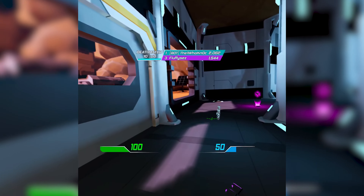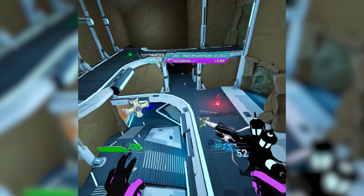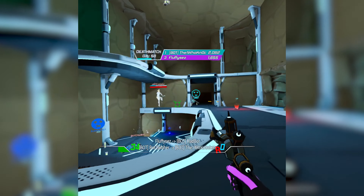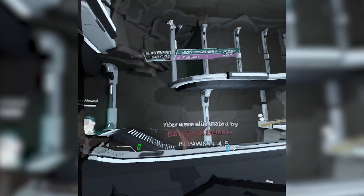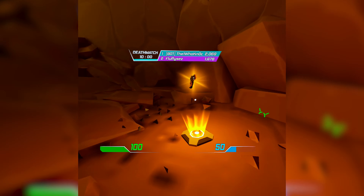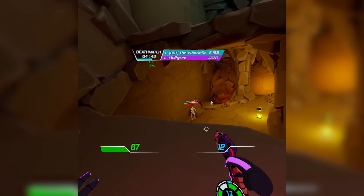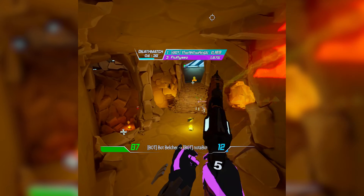On top of that, you also get a bow that you have at all times, which you can summon out of thin air just by pretending to grab a bow with your left hand to your right hand. The bow shots will actually bounce and do a lot of damage, however they're much harder to aim and hit with than your normal gun. One of my favorite features of the game is their idea of how to stop third partying — after you kill somebody they'll drop about 50 HP that you can run and pick up. You can also pick up shield at almost any location near any gun, as well as health stations throughout the map.